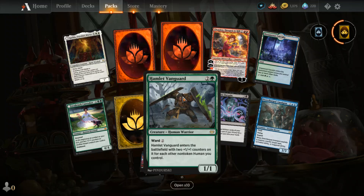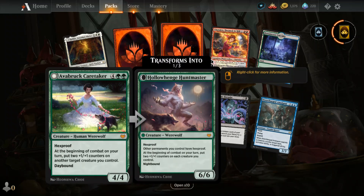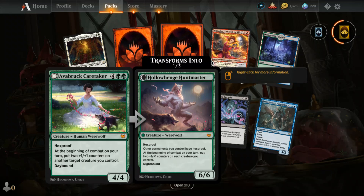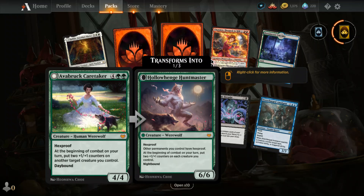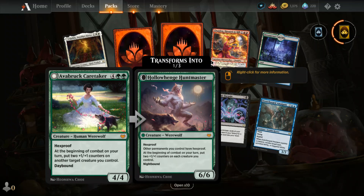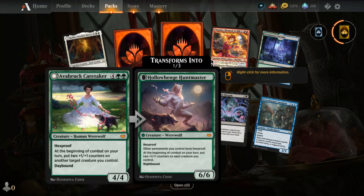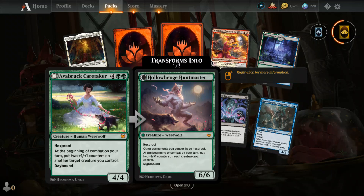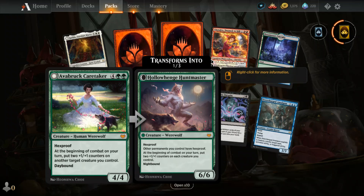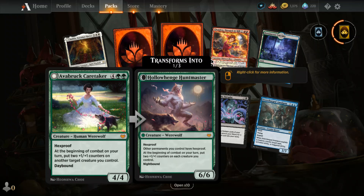First we have Avra Brook Caretaker — four mana, two green, human werewolf, four four. She has hexproof. Look at the cute puppy with a little flower leash — that's cute, but it's gonna be bad in a minute I'm sure. At the beginning of combat on your turn, put two +1/+1 counters on another target creature you control. But if it turns to night, she becomes the Howlhenge Huntmaster — a six six with hexproof. Other permanents you control also have hexproof, and at the beginning of combat on your turn, put two +1/+1 counters on each creature you control. Big oof!